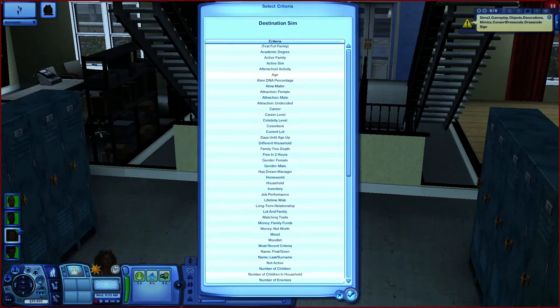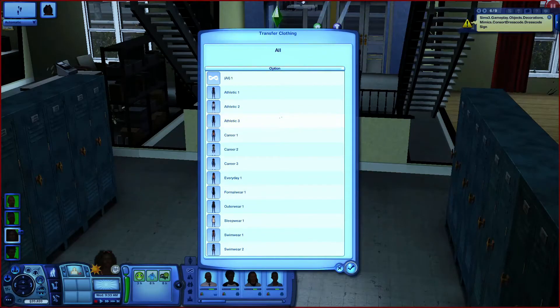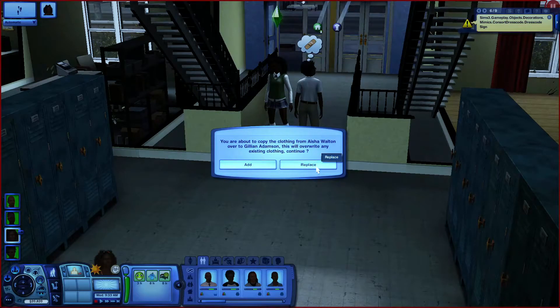We're going to select all the outfits that we know are school outfits: swimwear 2, athletic 2 and 3, career 2 and 3, and swimwear 2 are school outfits. And we press replace — that would have replaced anything those other girls had in those slots.